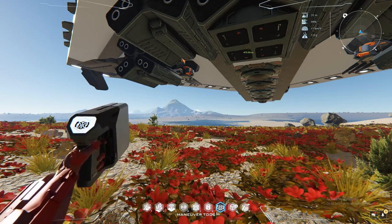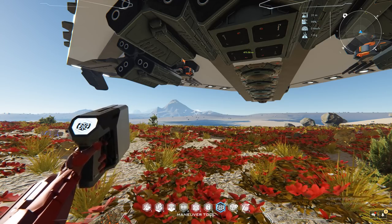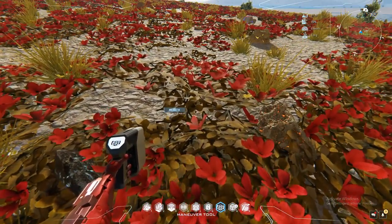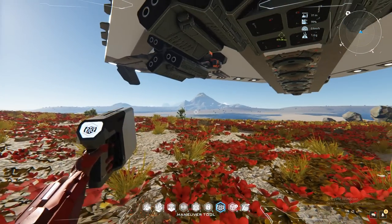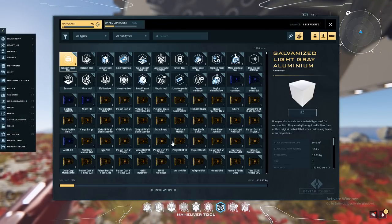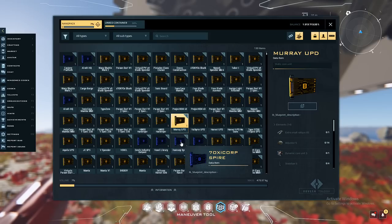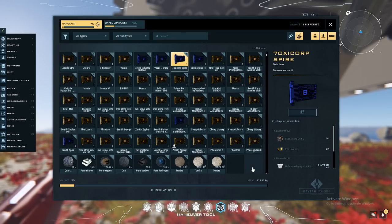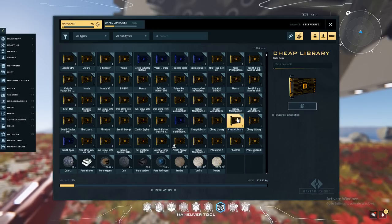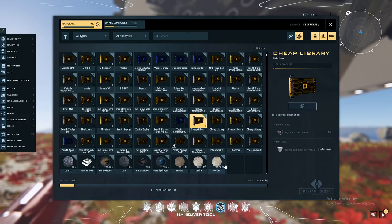Dynamic constructs are the only ones that can maneuver. The other types are static constructs, which are placed as bases on the ground, and space constructs, which are space stations — space constructs generate their own gravity. Color-wise: orange is static, blue is dynamic, and purple is space, though currently there's a bug where dynamic and static colors appear a bit backwards.